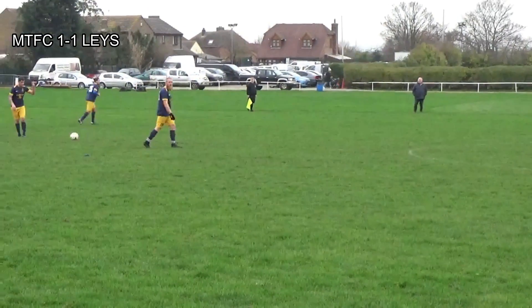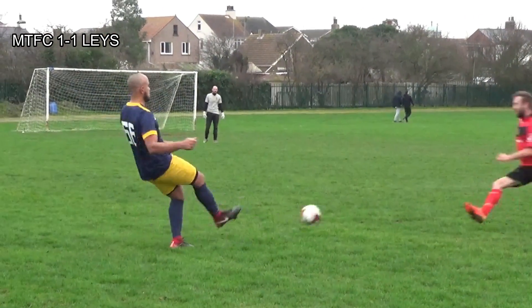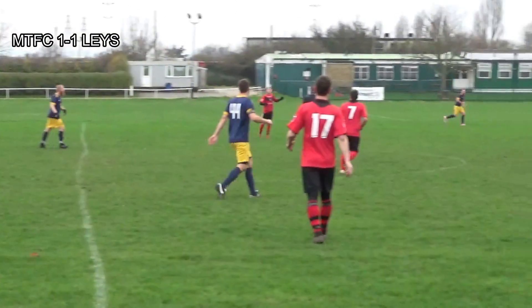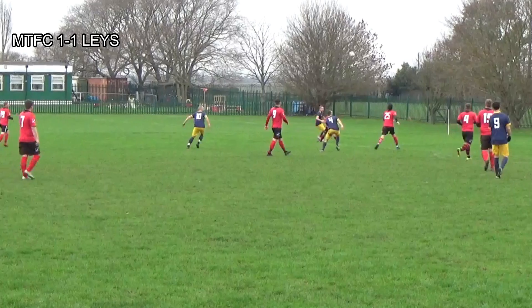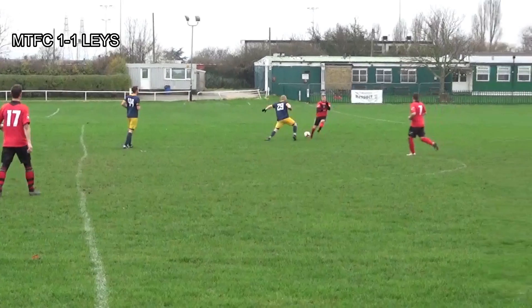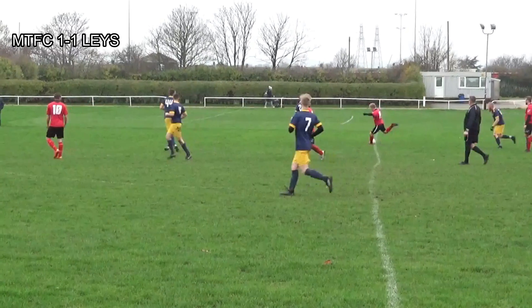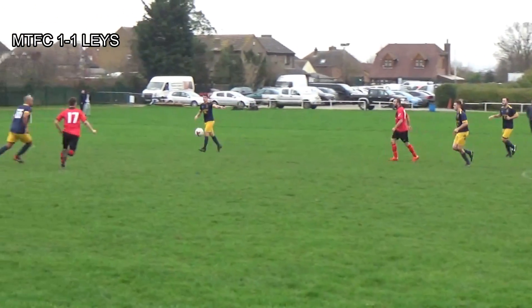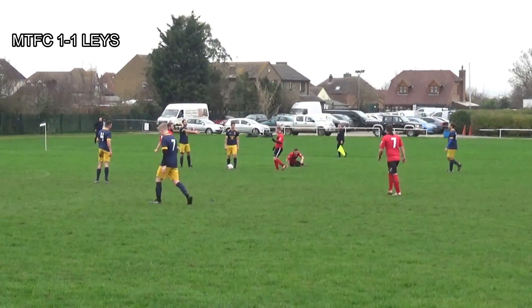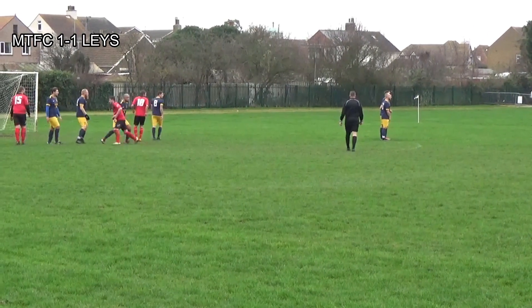Dino gets Miletown back underway after conceding. Laysdown back on level terms. Plays it back to Lukey who finds Jordan out on the right, plays back to Lukey who finds a long ball out towards Chris Arnott. Laysdown number 2 wins the header, punts it long — only as far as Dwayne who gets the ball down but falls over unfortunately, giving possession back to Laysdown. Another great opportunity for Laysdown with a free kick to get the ball into the box — unfortunately it goes straight out for a goal kick.